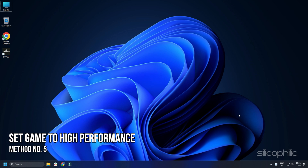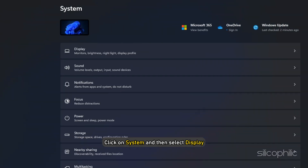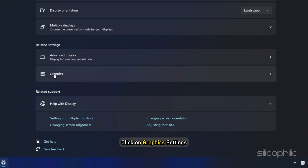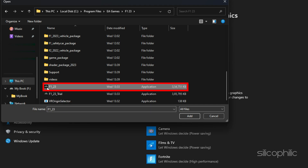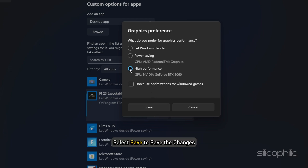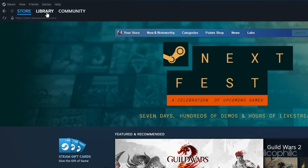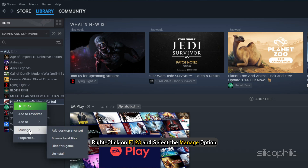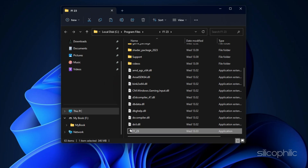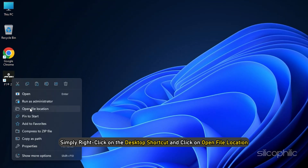Method 5: Another thing you can do is set the game to High Performance from Settings. Press Windows + I to open Settings, click on System, then select Display. Scroll down and click on Graphics Settings. Click Browse and head to the F1 23 installation folder. Select the F1 23 .exe and add it. Click on Options and select High Performance, then Save. If you don't know the installation folder, open Steam, right-click on F1 23, select Manage, and click Browse Local Files. If installed from the EA App, right-click the desktop shortcut and click Open File Location.